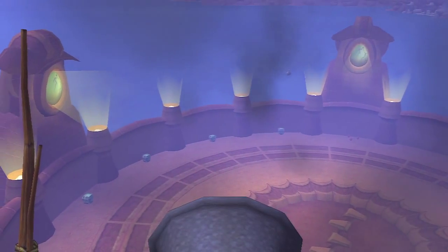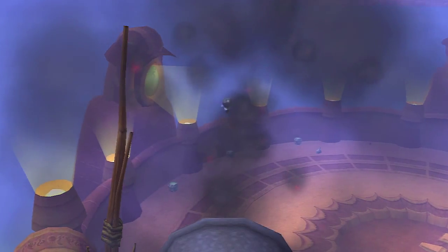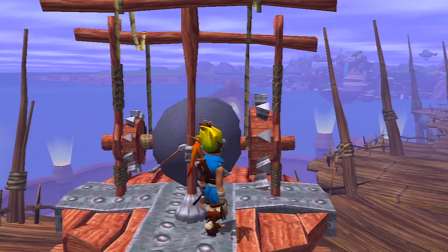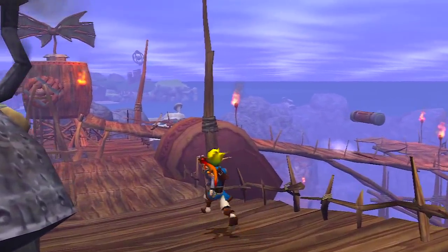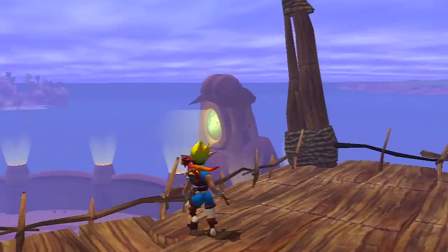All right — what we do is hold down X and then keep releasing the bombs, and these are our precursor orbs down there. Surprisingly I got them all within the first shot — usually I miss. I played this level a couple of times in practice runs just to make sure I know what I'm doing.